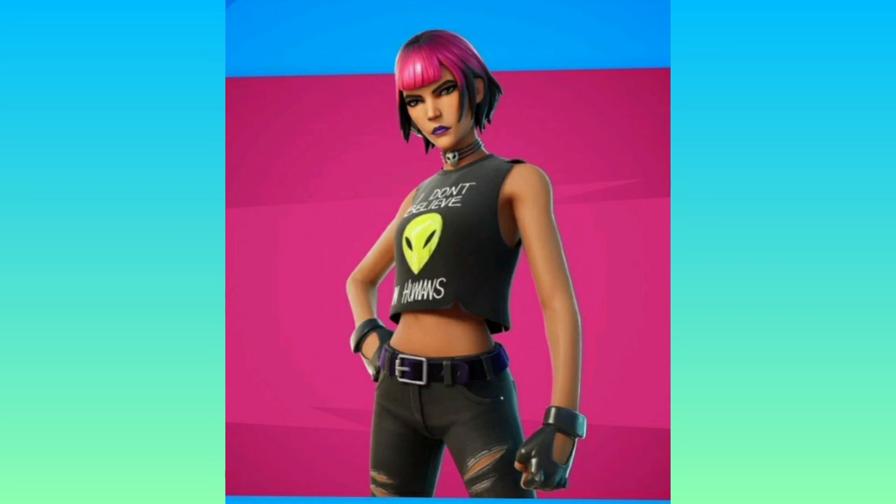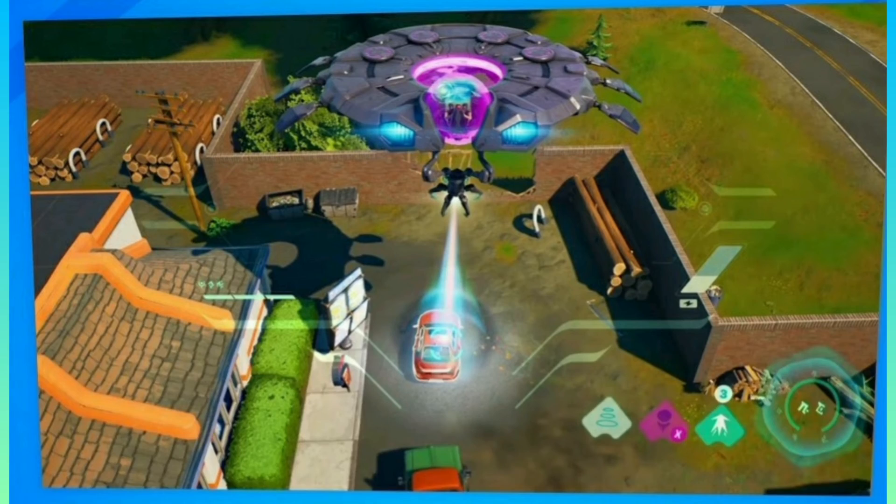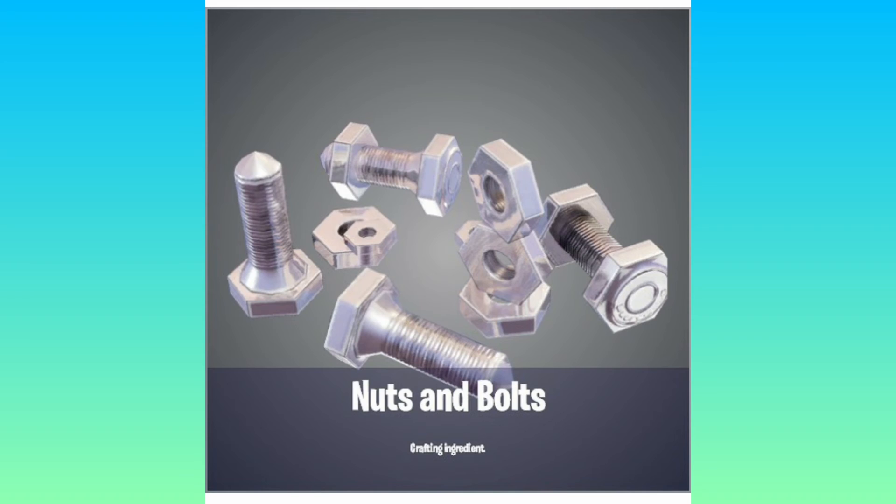Then we have an alien protester — her sign says 'I don't believe in aliens' but she's an alien, so 'I don't believe in humans.' There is also a flying saucer vehicle where you can abduct people or cars. This looks pretty cool and interesting — I can't wait to abduct my granddad because it's gonna be funny. The aliens didn't abduct me last time, so I'll just be the abductor now. Nuts and bolts are a new crafting material, so there'll be futuristic weapons.